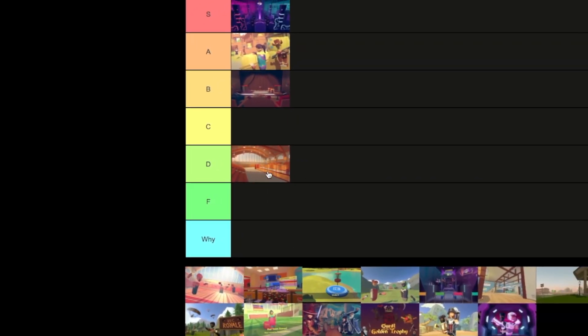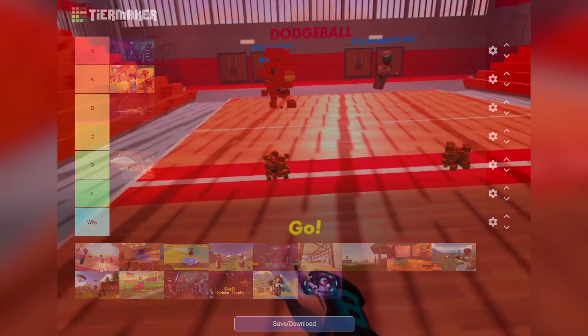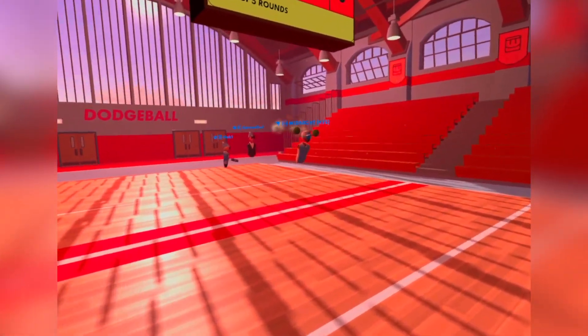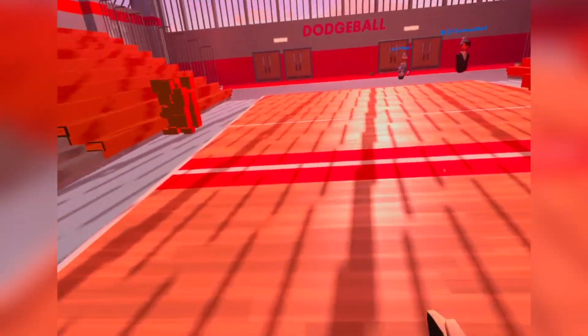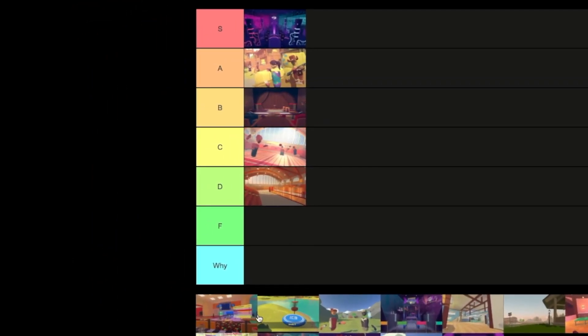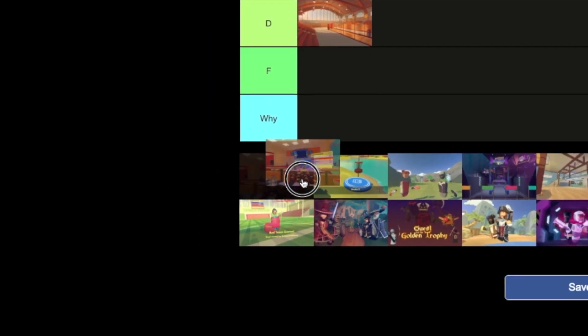Next up we have dodgeball — this was like one of the first games and it's pretty cool as a demo. It's pretty fun but I don't like it as much as the other ones on this list, so I would put it at C tier. And next we have bowling — I did not play this much.